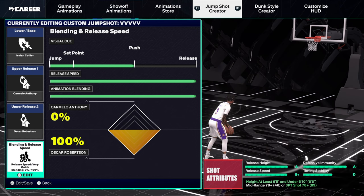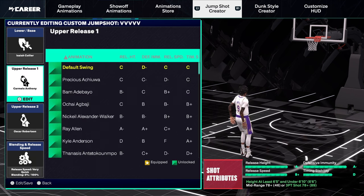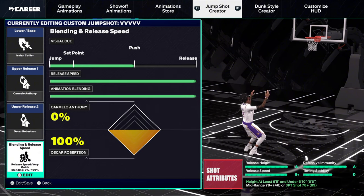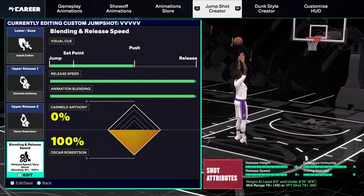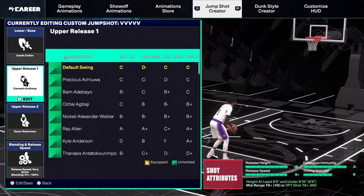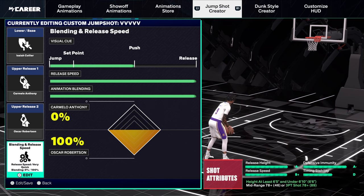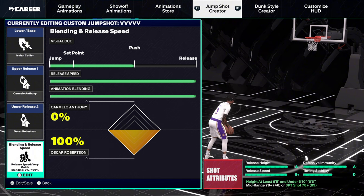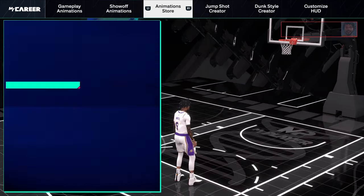Let's get into the jump shot. Slow down the video and copy what you need. I changed it at the last minute — I had Carmelo Anthony for the first release and Oscar Robertson for the second, but I just went 100% Oscar Robertson. The release height is definitely higher. For the visual cue, basically when the ball hits my head, I let it go — one millisecond after it hits my head, right before that split second, that's when the push cue comes in.